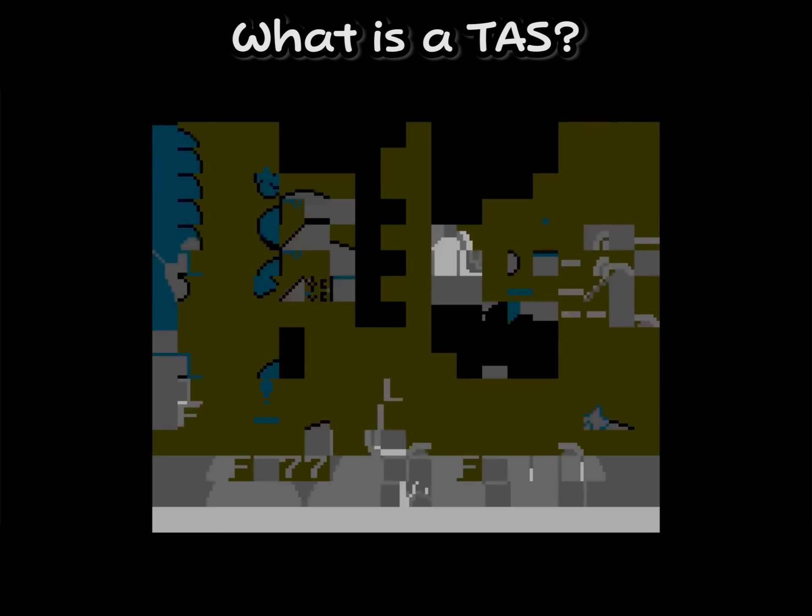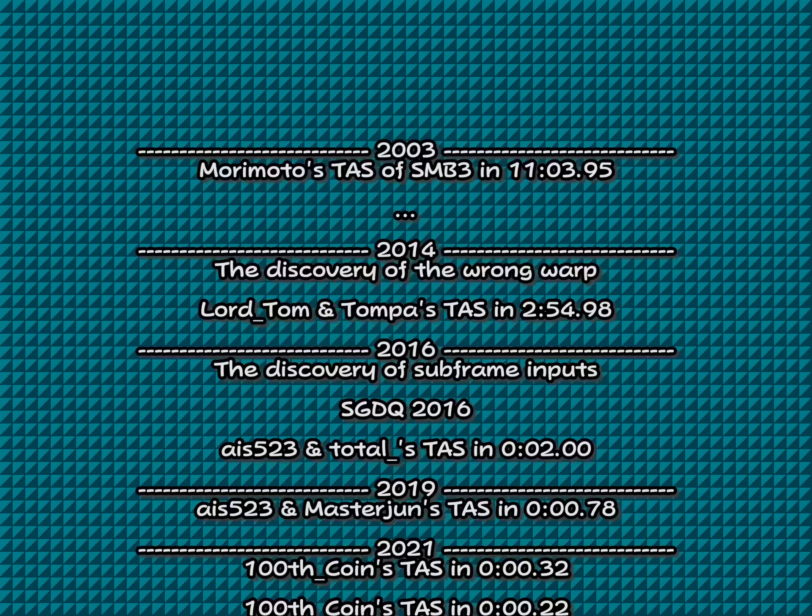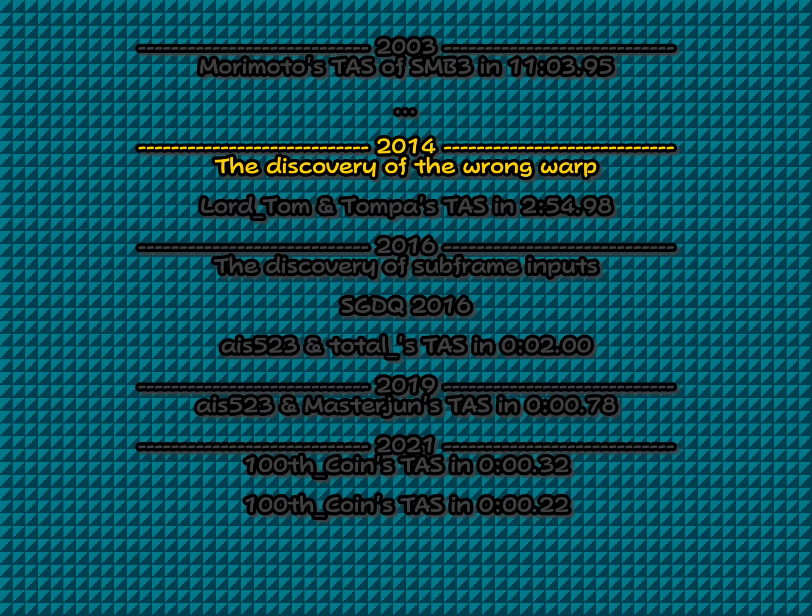For instance, I have a video explaining how the Bad Apple music video along with footage of Doom can be played inside Super Mario Bros. using nothing more than a sequence of button presses. But for this video, let's talk more about the speedrun. I also believe the context behind this quarter-second run is important — so how did we get here?